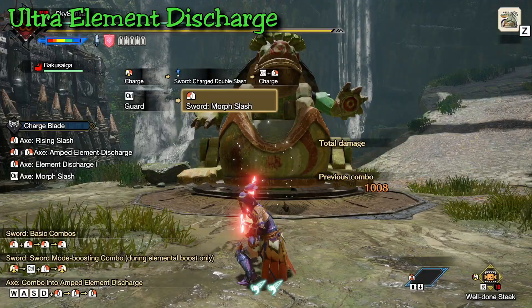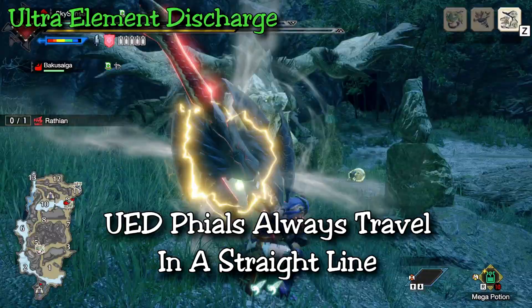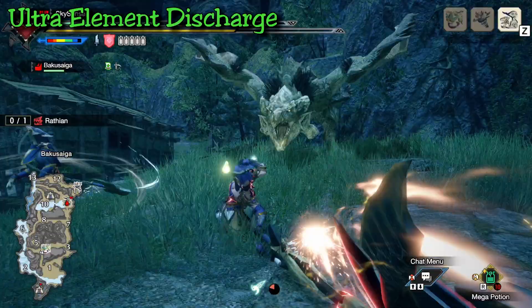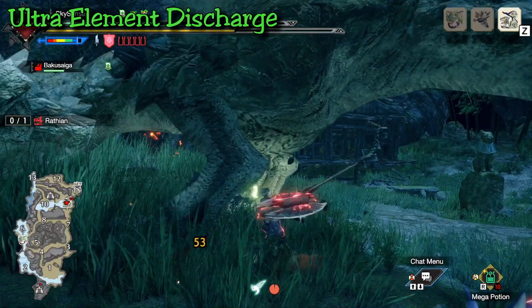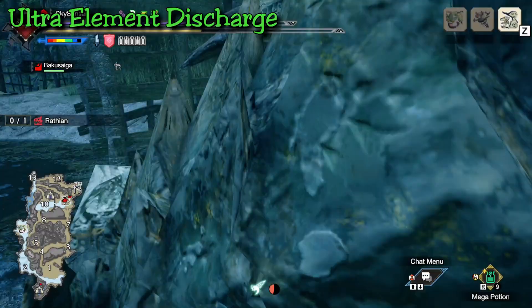In general, the Ultra Element Discharge is one of your highest damage attacks. It does take precision and timing to understand monster patterns, because the phials always travel in a straight line when launched, so you have to position yourself where they will all hit the monster. If you're just learning the weapon, don't worry if you miss a phial or two — it's a much bigger accomplishment to get the attack off and damage the monster safely than to worry about perfect positioning and get hit in the process.